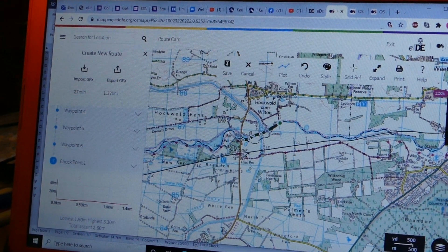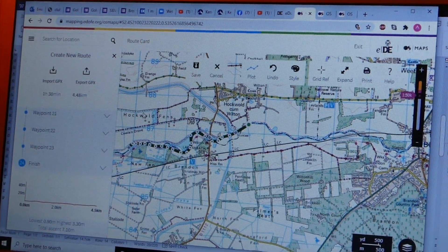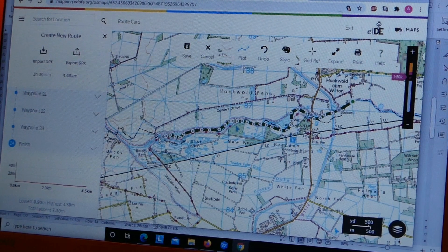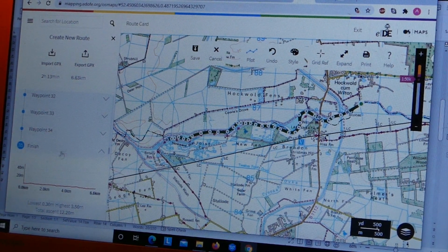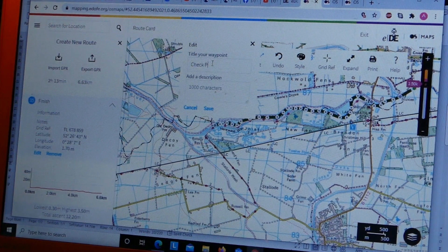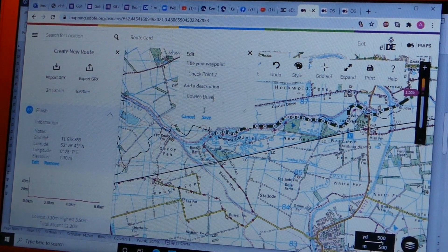What I can then do is keep going all the way along until I get to something else that's useful for a checkpoint. Because I've hit the edge of the map, I need to push the map over — by just pulling it like that I can move down. I click all the way along here, and the next place which will be easy as a checkpoint is where Cowls Drive comes in. I can click on that, open it up, and edit it. So this is going to be my checkpoint two: Cowls Drive. Save that.